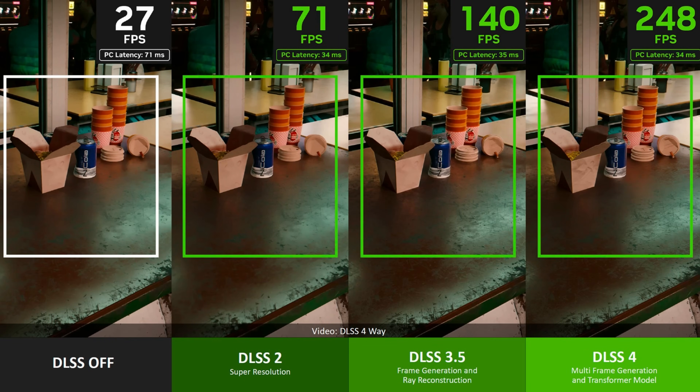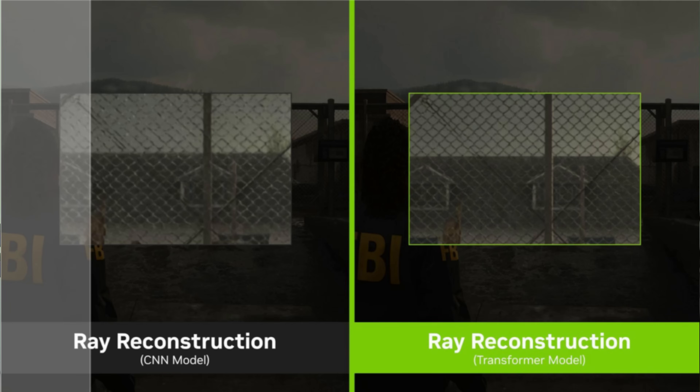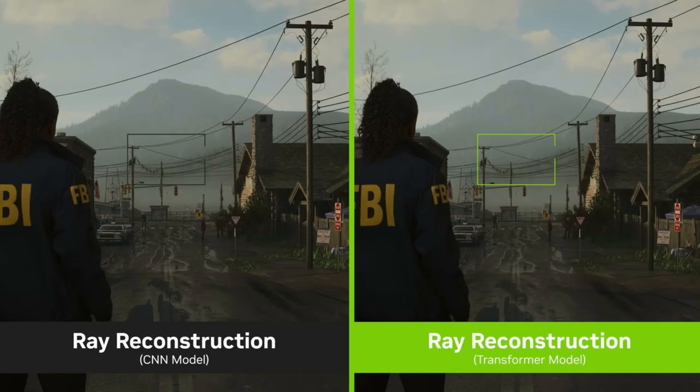Let me just start this video by telling you that the DLSS4, especially the Transformer model, is awesome. But that doesn't mean it is perfect, and it does have some issues. And even if we compare it to the previous CNN model versus the Transformer model, there are some parts where the CNN model is actually better, especially if you are not using ray tracing. And we're going to test that in Cyberpunk 2077.